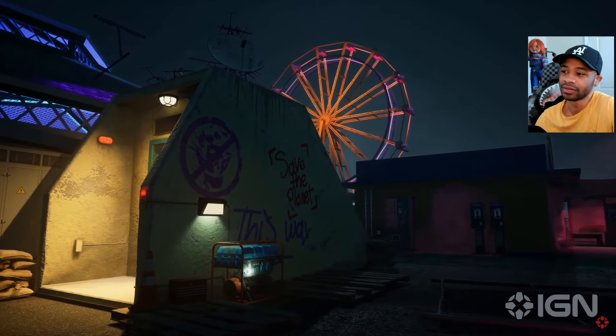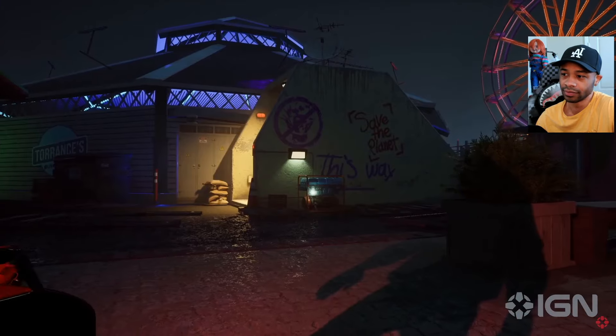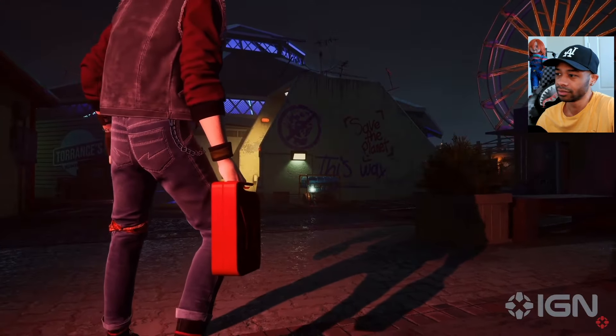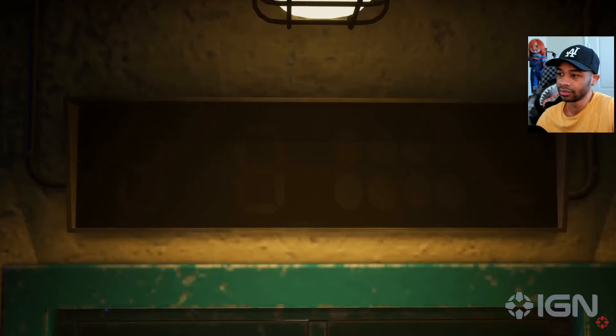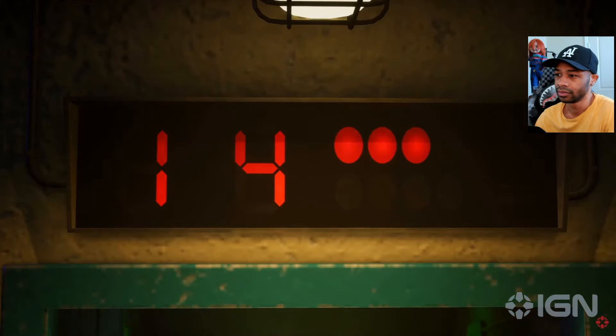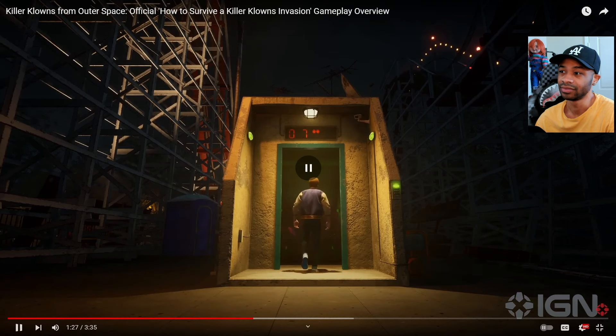If while sneaking around you notice a large concrete structure, you found the bunker — a sealed off safe house escape. Humans will need to find the gas can to power the generator and a special access card to open the door via the keypad. Be sure to prepare for the door opening because once it's open, it's open for a very limited time and only has room for three humans.